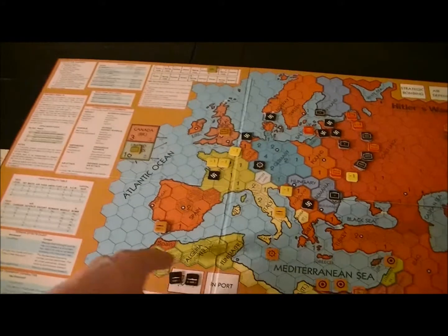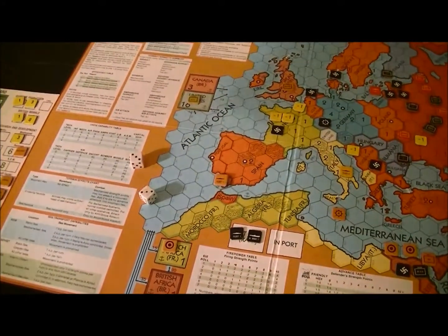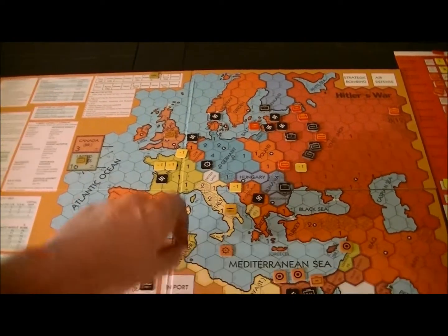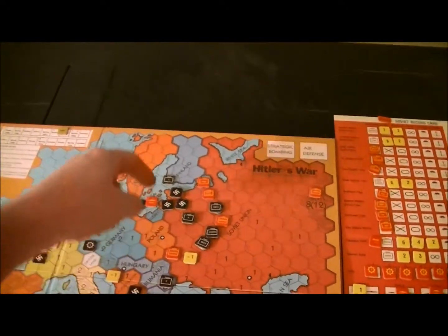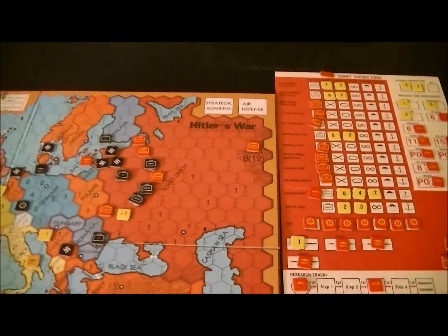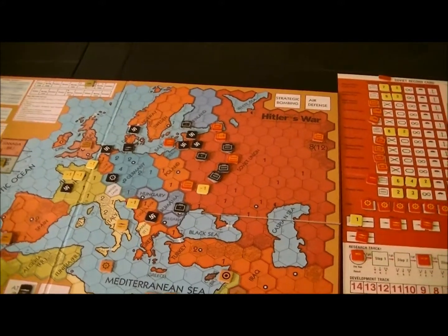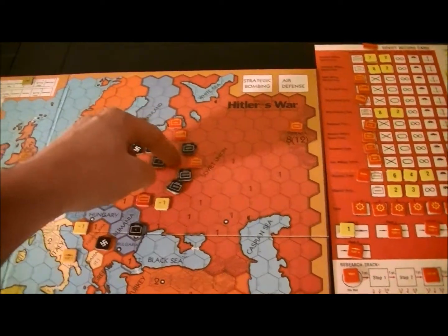If at first you don't succeed with high-risk options, try again. I forgot to do these guys — they're both two-point firepower actions, neither one does anything. I need to reposition the fleet here and drive the Russian fleet in order to prevent it from hurting me, because I needed to pull an infantry unit out of Finland. I'm only allowed to pull one unit per turn out of the Baltic.